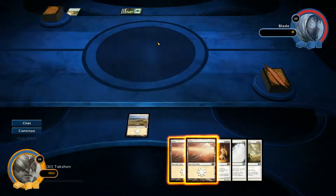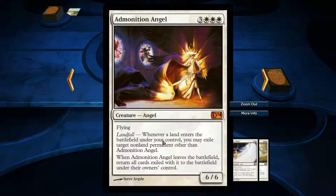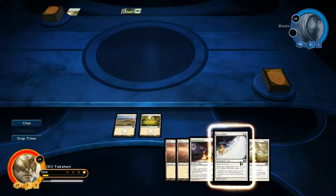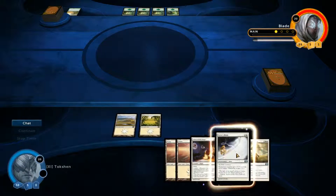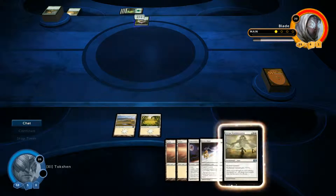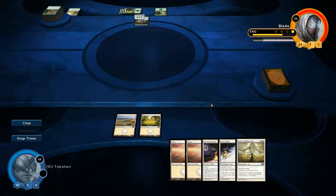What deck is my opponent playing? Flying landfall — whenever land enters the battlefield under your control, you may exile target non-land permanent. Whoa! When enchanted creature gets plus one, plus two, as long as it's white, otherwise it gets minus two, minus one. Oh, that's cool. It's the Chandra Maldora deck, and I have a crappy opening hand. This is going to go terribly.